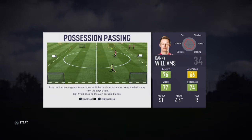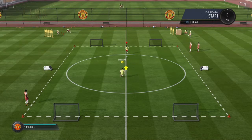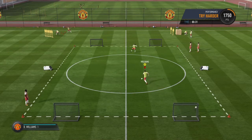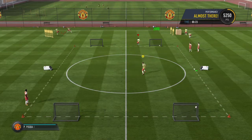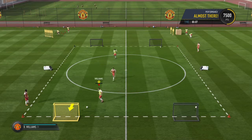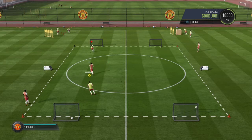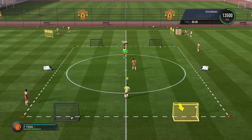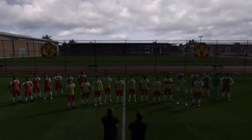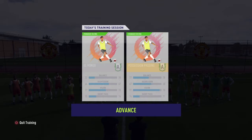Getting into the next training drill — possession passing. We just need to use the space, receive the ball from the machine, pass it back and forth, and pass it into the net. 500 points per pass. We've got a defender on us now but managed to get 3,000 points for that. Finished with 17,500 points and an A rating — pretty good training drill for Danny Williams. Stats have been increased quite a lot as well.